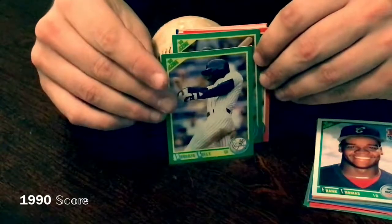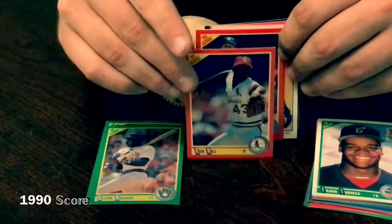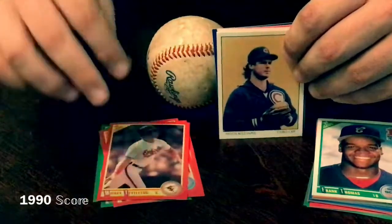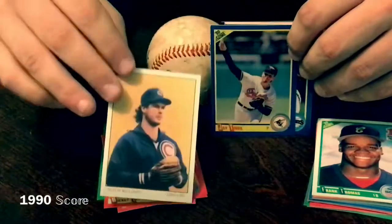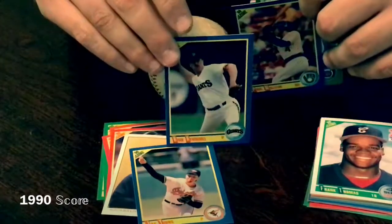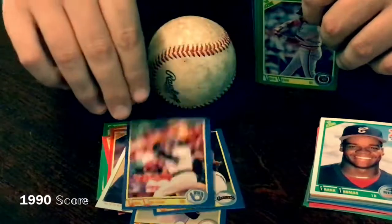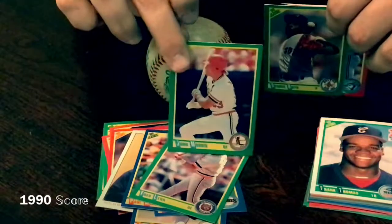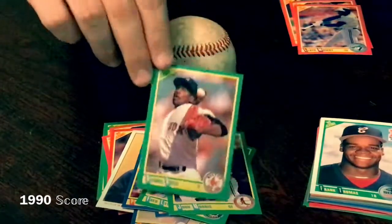Here we go. Roberto Kelly, Glenn Braggs, Ken Hill, Jay Howell, Mickey Tettleton — that's a name I have not heard in forever. Mitch Williams, little Dream Team card, Jay Tibbs, Rick Ruschel, Paul Molitor — he was a heck of a ball player. Fred Lynn, John Morris, Dennis Boyd. Was that Oil Can Boyd? I can't remember, I think it was.